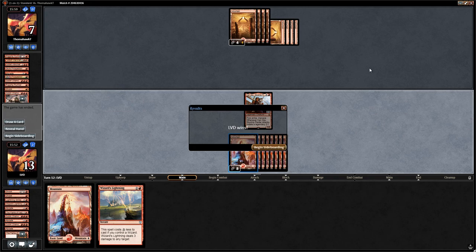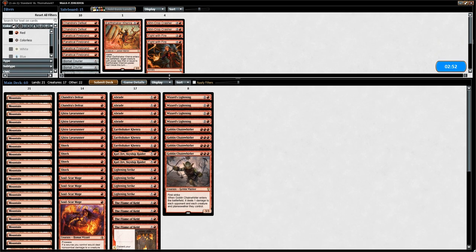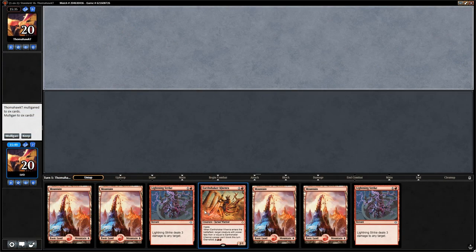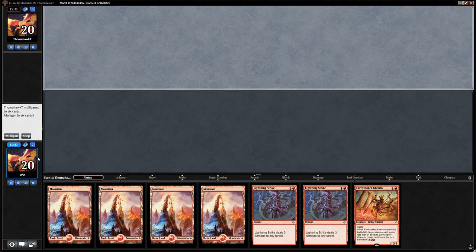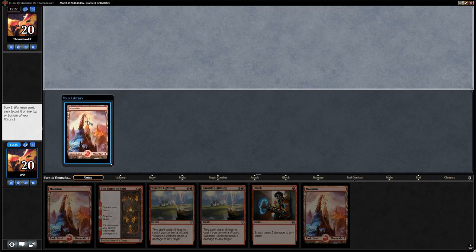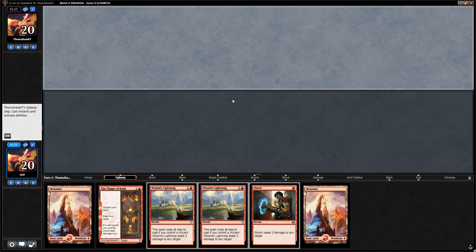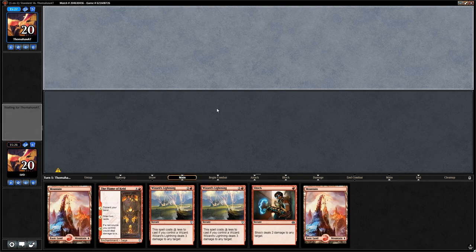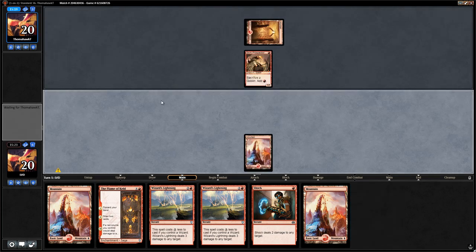We don't think we need to change the sideboard plan. Game three — this hand is a bit land-heavy with no Abrades, just a Kenra; that's a mulligan. On six cards we have Flame of Keld to refuel, some removal spells. The opponent is also mulliganing to five. We keep a mountain on top to enable Wizard's Lightnings and hope not to draw more lands.